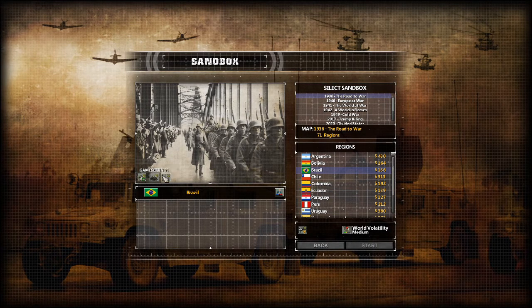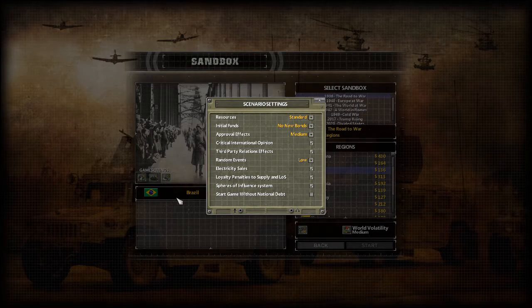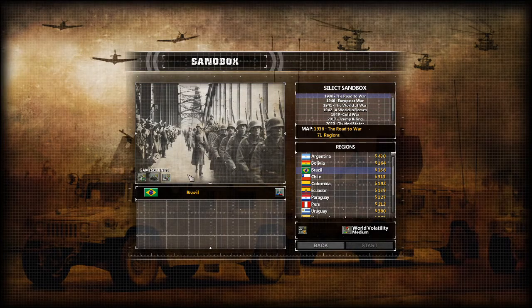You have a bunch of game options here. I won't go through them all because there is a guide elsewhere which does that. For resources and standards, you can make these abundant if you want a bit of an easier playthrough, but I tend to leave things as they are.